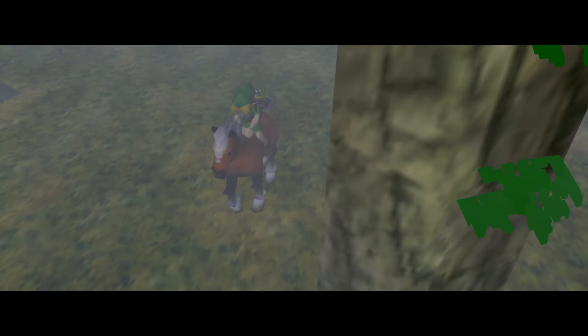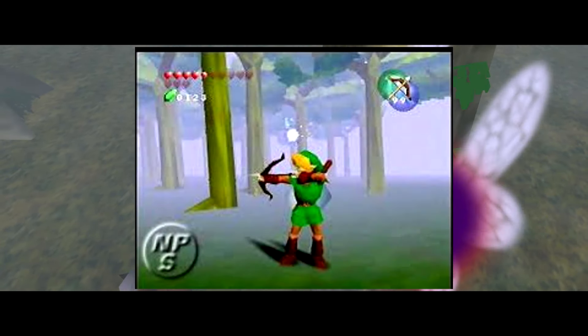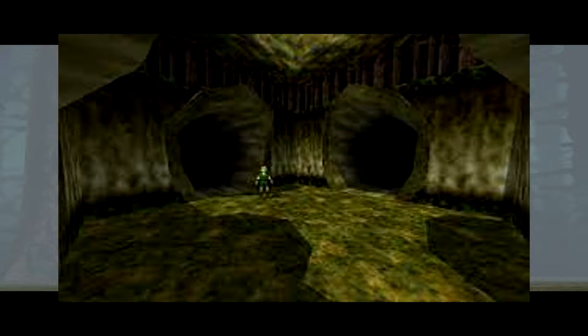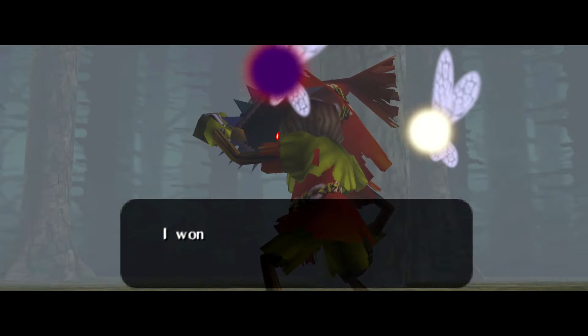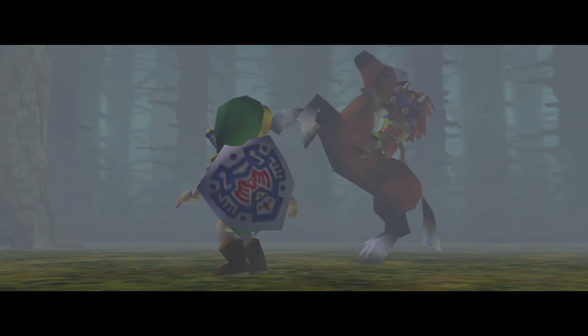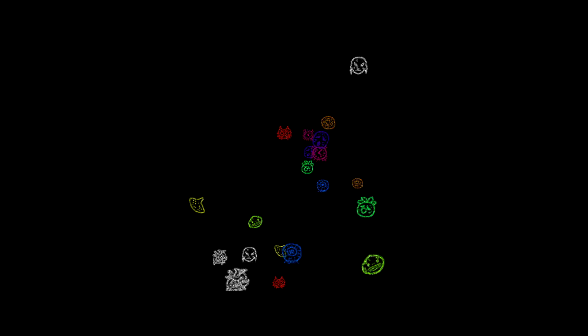After the events of Ocarina of Time, Link's fairy Navi left him, putting him into a major depression and he's still looking for her. We find Link in the Lost Woods — which look more like the beta Lost Woods from Zelda 64, where instead of rooms it was an actual forest. Link is riding on his horse Epona when he's accosted by a Skull Kid wearing a new mask. Skull Kid steals his ocarina and his horse. Link chases him through the woods, and when he falls into a massive tree, he sees hallucinations of masks, ocarinas, and other things that appear later in the game.